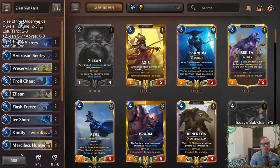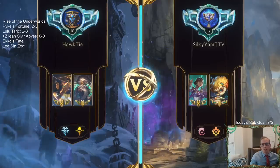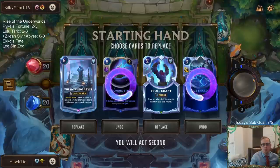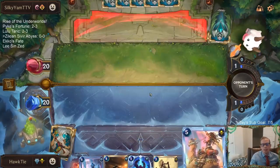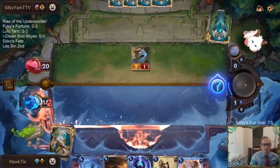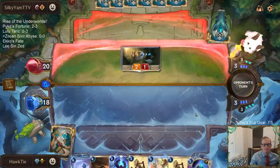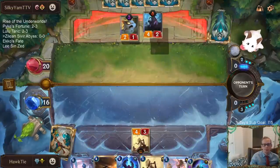Alright, we got Karma Heimer - that's a slower deck, so that's good for my Howling Abyss. We're going to get rid of two cards, keep the Howling Abyss, and keep Troll Chant. Troll Chant seems pretty good - they could have Aftershock that would kill Abyss or Homecoming that would bounce it. Looks like our first play is Merciless Hunter.